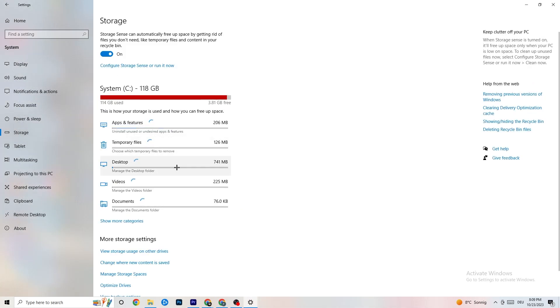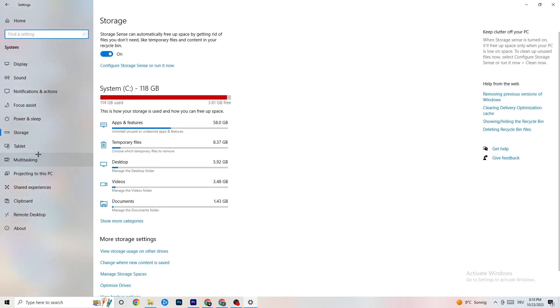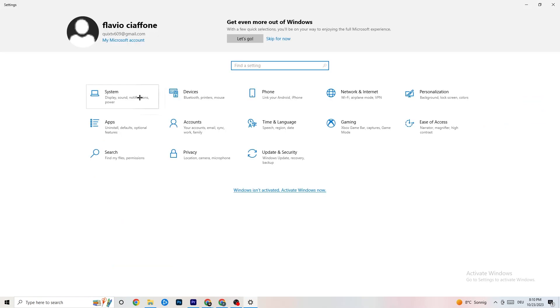Go to 'Storage' in Settings, click 'Configure Storage Sense', then click 'Clean Now'. This will clean every temporary and trash file currently on your PC. It takes a little bit of time, so wait for it to finish, then go back.